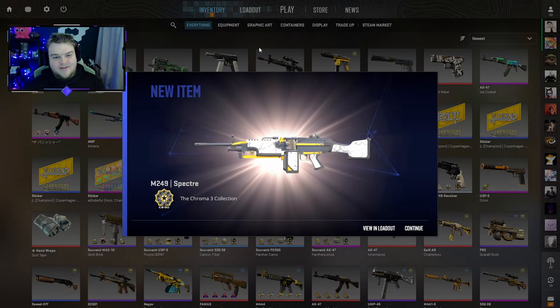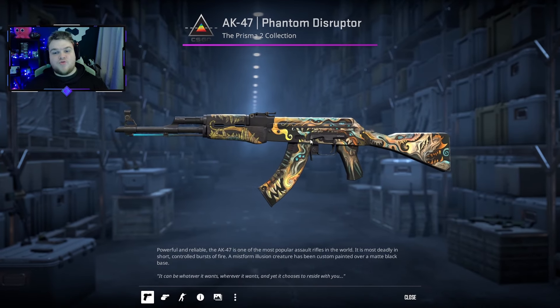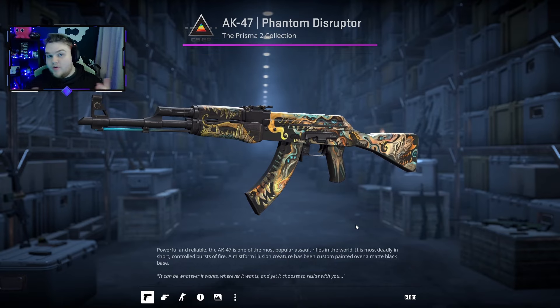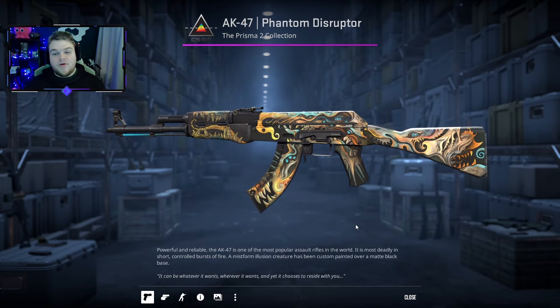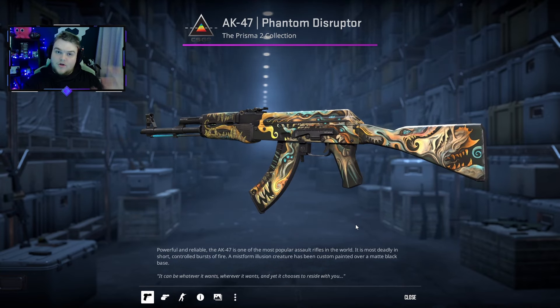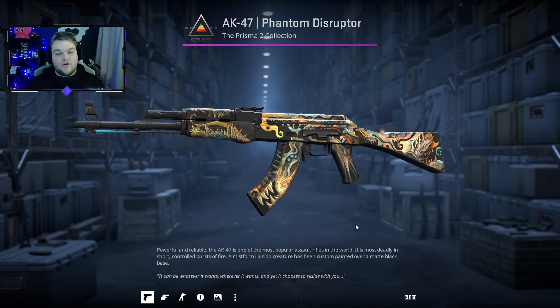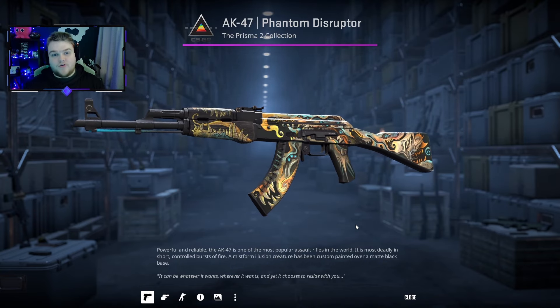Before we get into it, I need to tell you about today's giveaway. It's going to be for a Phantom Disruptor — a minimum condition Phantom Disruptor. To enter, all you have to do is hit the like button, hit the subscribe button, and leave a comment down below of your favourite skin from today's video. The winner will be picked hopefully on stream in a few days' time, and I always announce all the winners in Discord as well, so make sure you're in there.